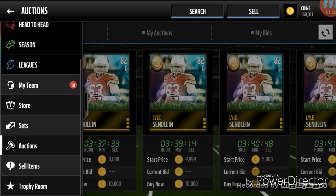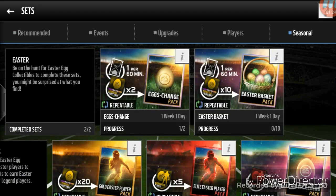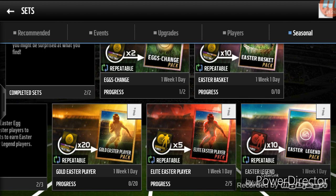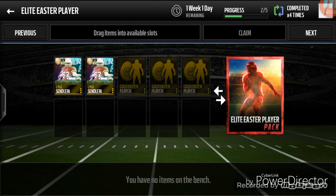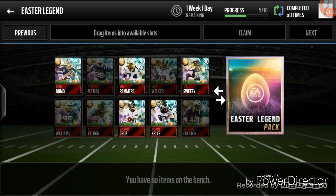With those players you can put them into the Elite Easter pack, and I've gotten some players so far — it's pretty cool. I'm on server two, so hopefully you can get into your server too. I'm close to getting the Easter legend pack. Let me know in the comments if this helped you out or not.